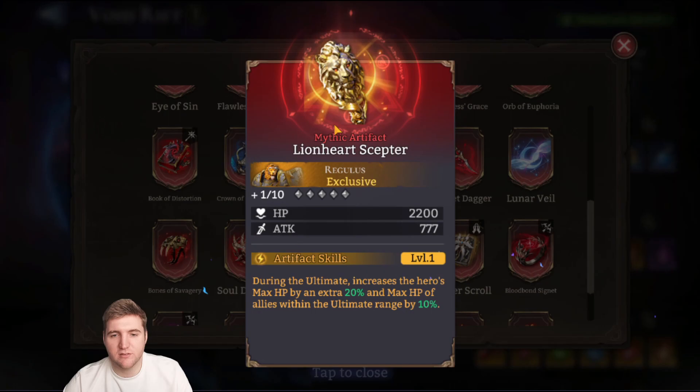Lionheart Scepter is for Regulus — during the ultimate, increases the hero's max HP by an extra 20% and max HP of allies within the ultimate range by 10%. This is really good, especially to help your allies survive the earth shakes the boss does in later stages, which can absolutely decimate healers. Regulus is one of the best options for preventing that, and this artifact will make it a lot easier for him to save his allies.